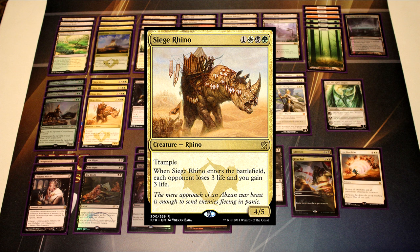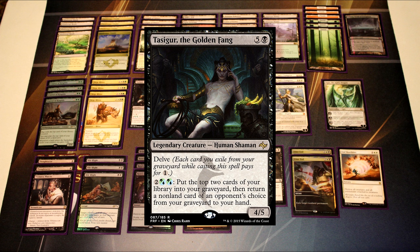We have Siege Rhino, which we're playing as a four-of as well. Siege Rhino is ultimately just one of the best creatures in the format. We get to gain three life and drain three life whenever it hits the battlefield, and if our opponent doesn't deal with it, we're just hitting for four every single turn, and the trample provides a good amount of pressure as well.